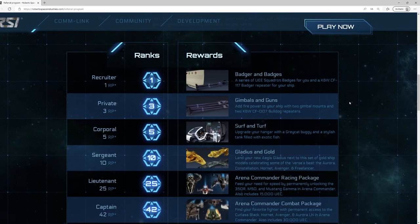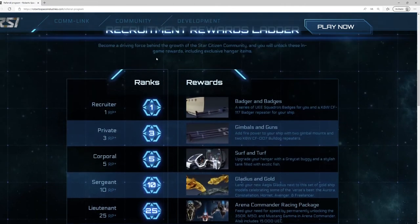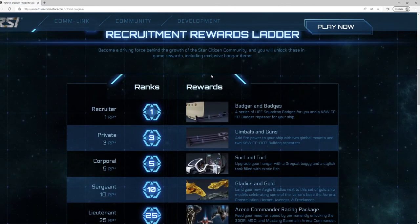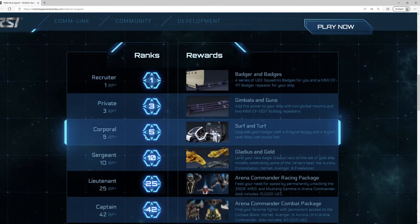This is the list of rewards that can be obtained when people use your referral code and spend $40 or more. On the left we see the number of people needed to get the rewards on the right. At first you only get a few weapons for your ship. With 5 people you will be given the Greycat, which is a stroller for your hangar.